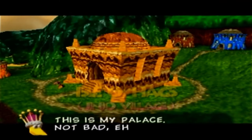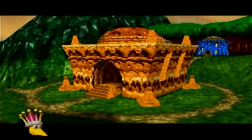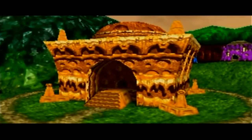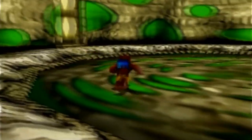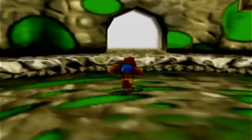A voice says: 'This is my palace. Not bad, eh? Just come on in and see the Jinster.' So this is the green Jinjo family house - there are no Jinjos in here, and it's playing a very depressing song.